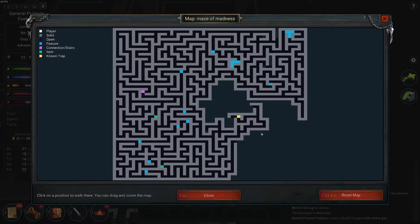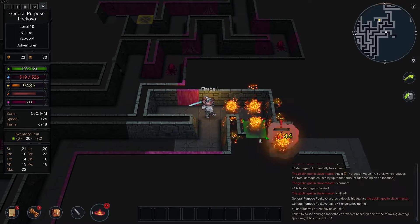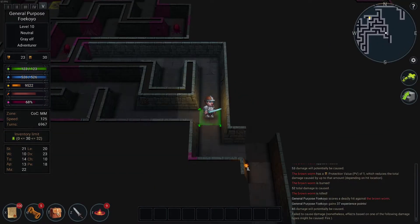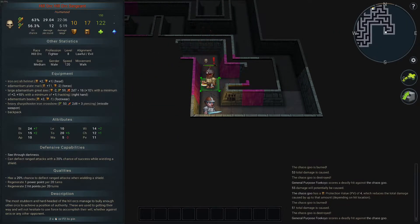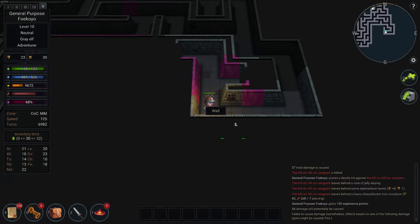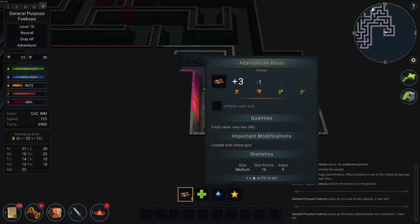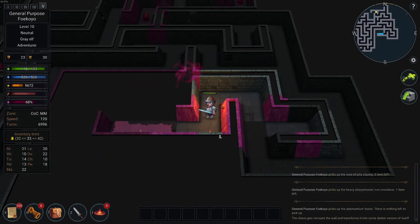If you didn't have fire... An actual regular monster. He has an Emantium weapon. He dropped a rune of jelly-slaying, a nice crossbow, and Emantium boots. Any treasure?